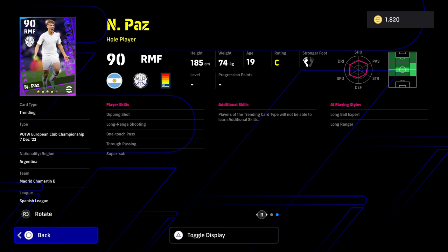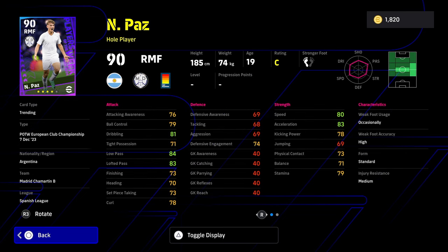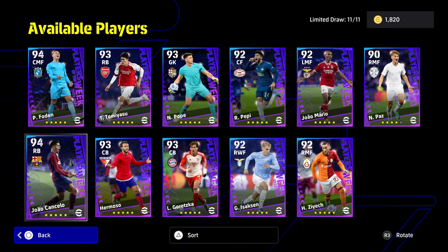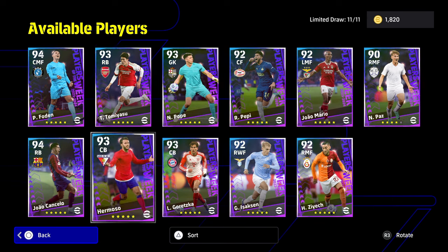This guy has got Long Range Shooting, One Touch Pass, True Pass, Super Sub, and Dip and Shot. It's a very strong card for a hole player. If you do get him in your pursuit of other cards that's fine, but I wouldn't be spinning specifically for this card. I would probably be spinning for the likes of Foden, Cancelo, Hermosa, Goretzka, or Tommy Yasu.